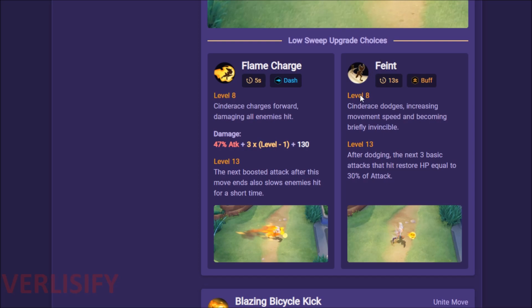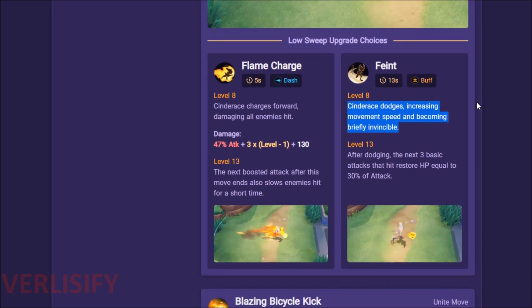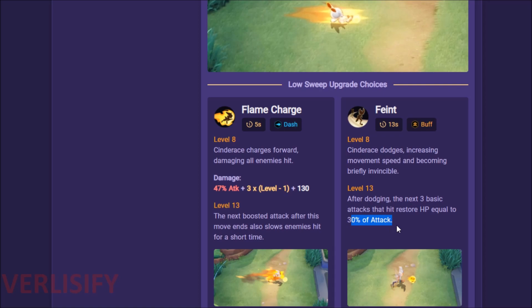Feint also has a lot to it — Cinderace dodges, increasing movement speed and becoming briefly invincible for 1 second. That can make a lot of difference. Blaze Kick into Feint was the best moveset for a while, until both got nerfed so much and Pyro Ball got buffed enough that you can't ignore it. Blaze Kick, hit them, they get back to you, you Feint away — there's nothing they can do. After dodging, the next three basic attacks restore hit points equal to 30% of the attack, so you go from 15% lifesteal to a bonus 30% on the next three hits. If those crit, you're getting even more healing. Inside of a Buddy Barrier after your Unite move, with Focus Band proccing — Cinderace just wins duels, even 1v2s.